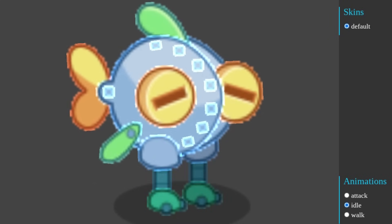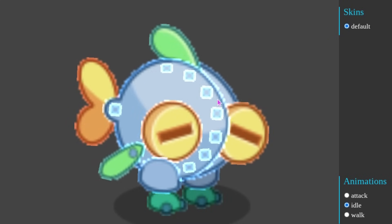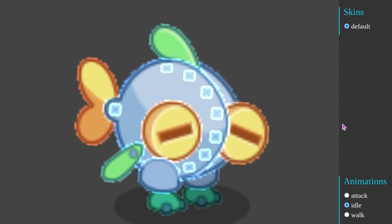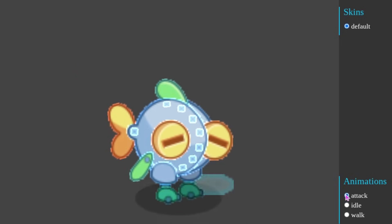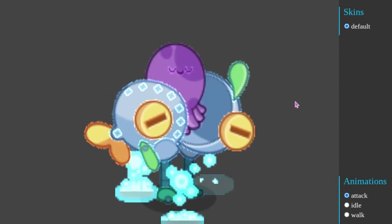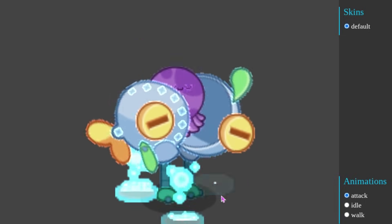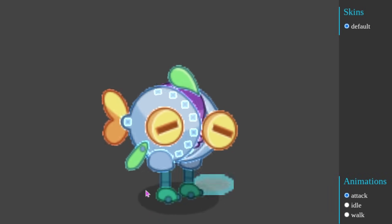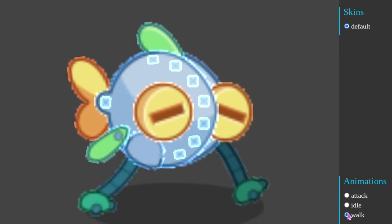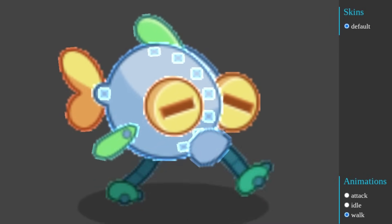Next up we have the BitBot chain. So this is what the BitBot one would look like — it looks pretty good. I think these are supposed to be bolts; I don't know why they look like this. The quality on these isn't very good. But then we also have the attack animation, which does look pretty cool — it has this purple squid coming out of its head and these gas bubbles coming out from the ground. I think this looks pretty good. And then we have the walk animation for it, which also looks pretty cool.